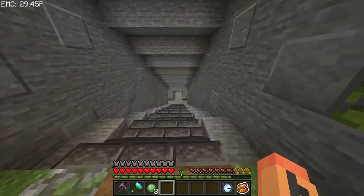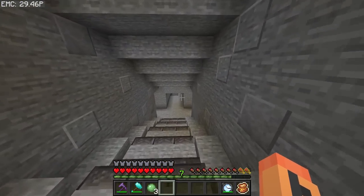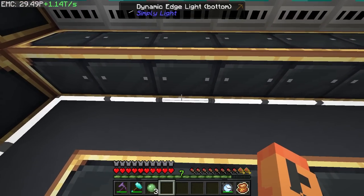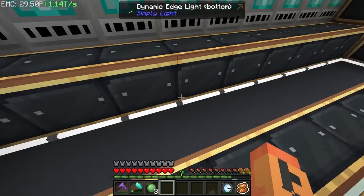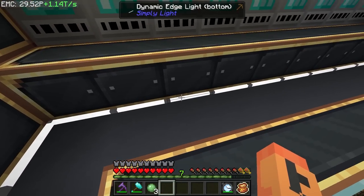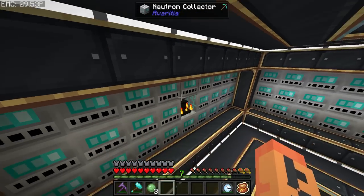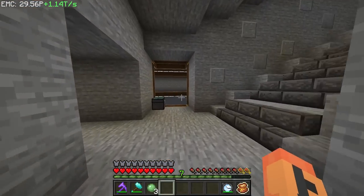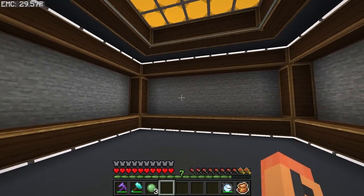The last thing I did was down here — I finished off this room. I just added some dynamic edge lights, which are pretty cool lights that go in the corners. You have to make bottom ones and top ones depending on which part of the block you're working on. Then I started on another room that's going to be for the automation we're doing today.